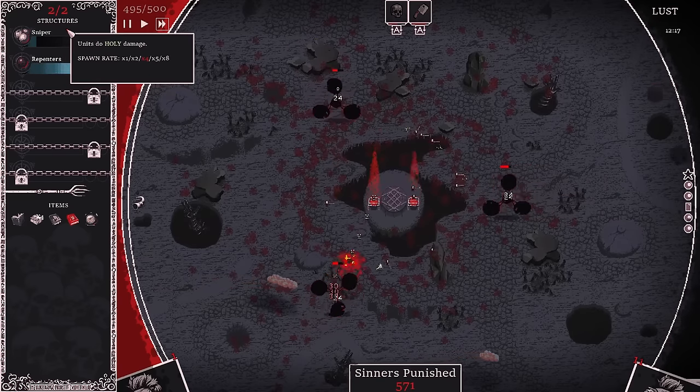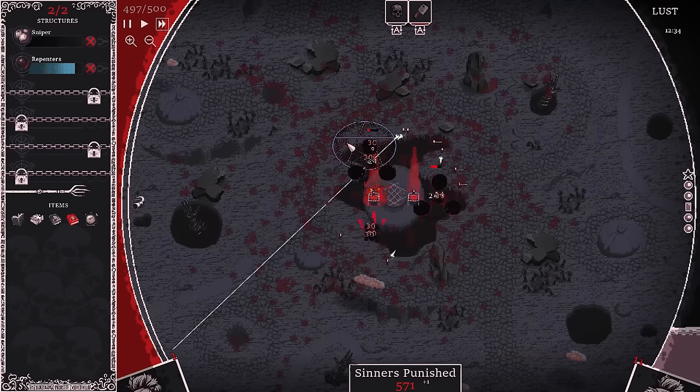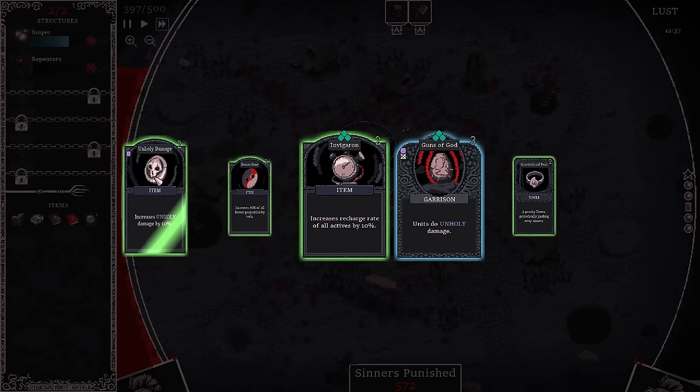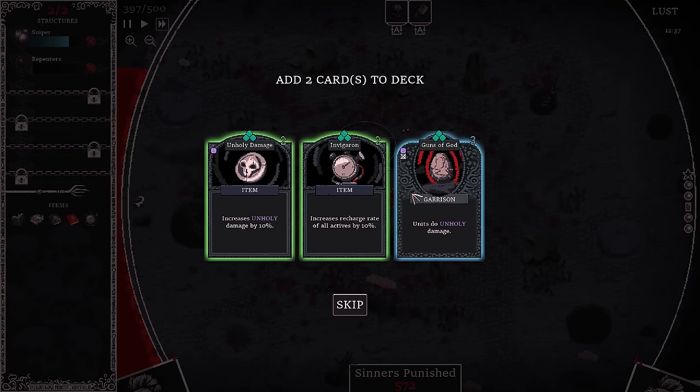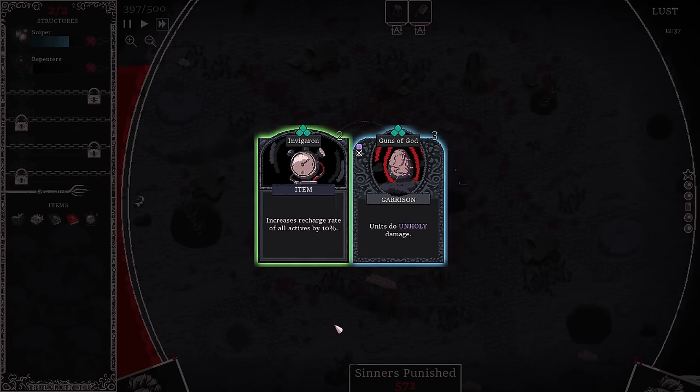These are all going to hit. Can we focus on one? Just kill one. They're all going to hit us now. I did kill one — I killed two. We survived it. Give me a purple. We have a garrison again — Guns of God. Unfortunately I'm not into that one. If I had a blue Repenters or Snipers I could upgrade to purple. I might get another structure unlock just so I can put down Guns of God.